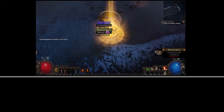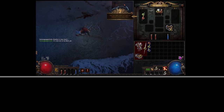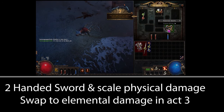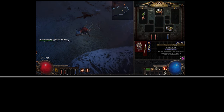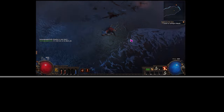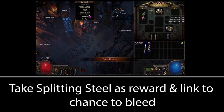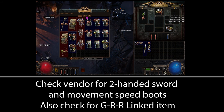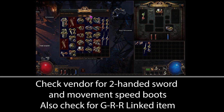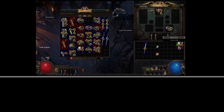Early on you're going to be focusing on physical damage as Duelist does not get any flat elemental damage gems in Act 1. The skeleton recommends you take Splitting Steel as your reward when you get to town, and link that with the Chance to Bleed gem you already have. Ideally you want to be using a two-handed sword, so check the vendor. You'll also need a green-red link if the sword doesn't have this. If that combo isn't available, pick up a second one-handed sword when you kill Hillock and dual wield for now, but replace it with a two-handed sword as soon as possible.